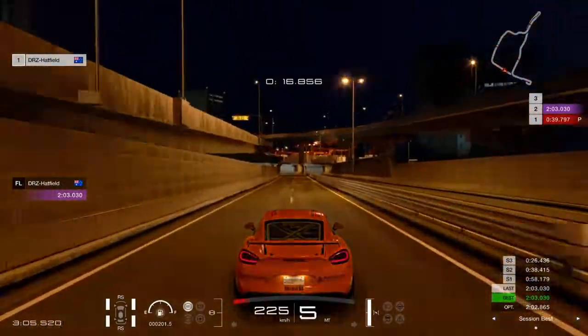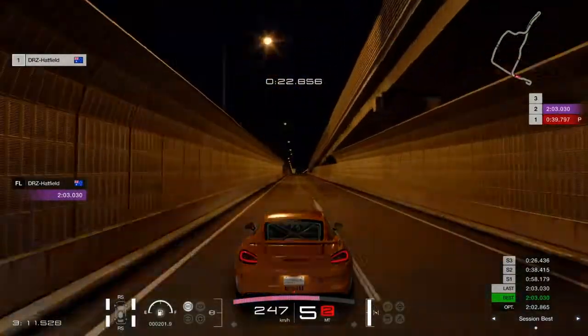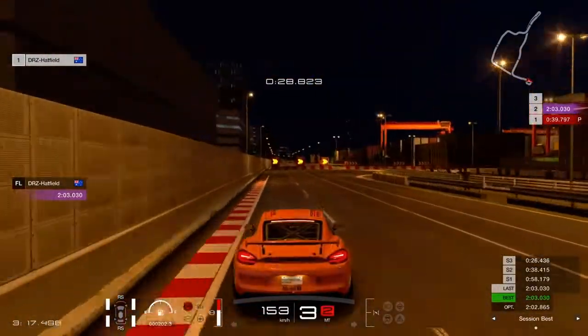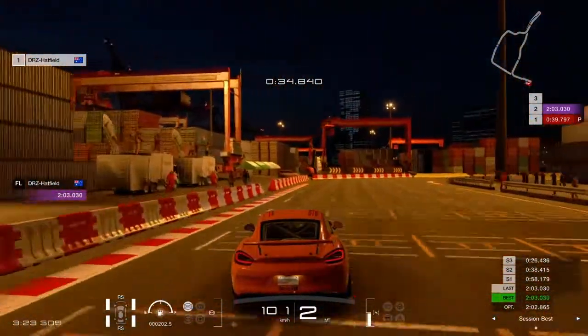Coming here you're getting closer. We're heading into the small tunnel, going to the container area. So many different yummy food here. Breaking just there between 150 and the ripple — bit of sliding. Of course the wall is the limit here. Lots of nice food and dog container.